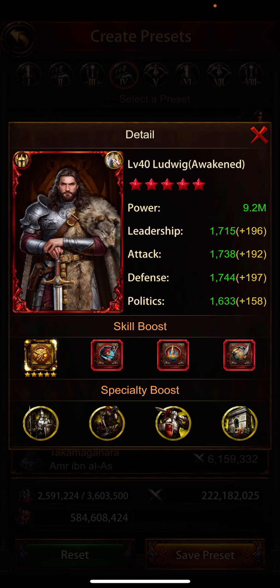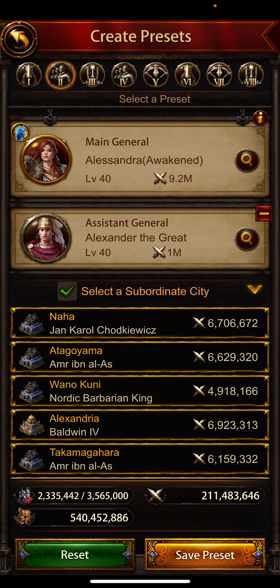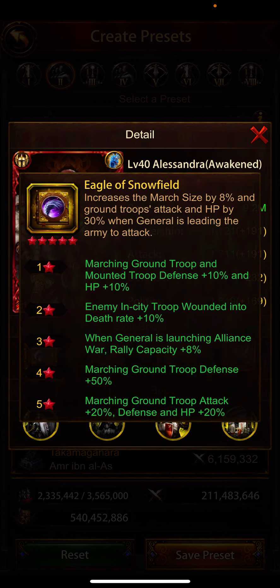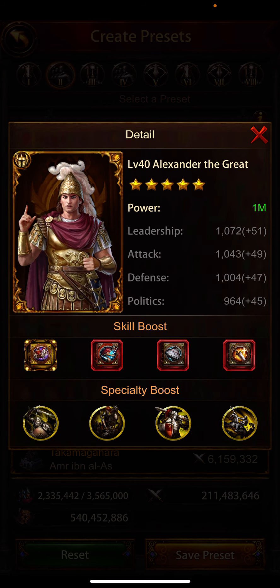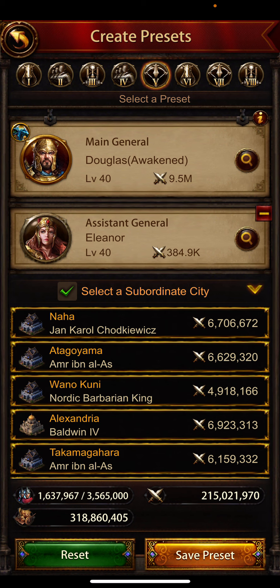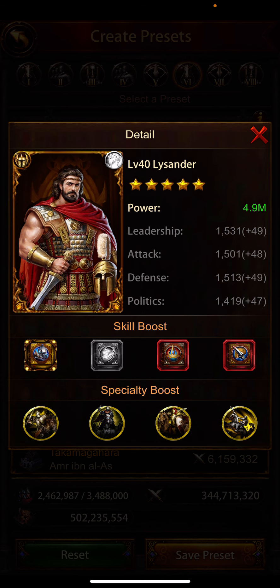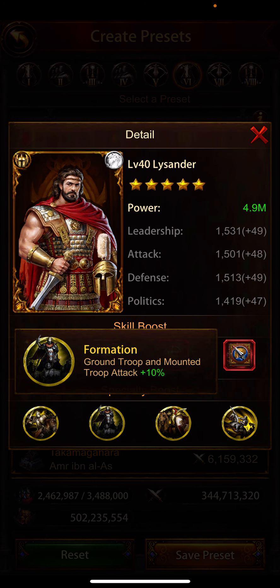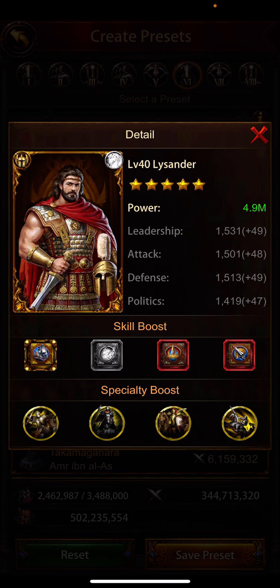Ludwig and Alexandra gives the highest buffs — fantastic. I think he needs to adjust the books a bit since the main skill should work with Ludwig and Alexandra. This first combo is for rally cap: 8% here. Yoon and Lysander are among the highest rally cap combos — 5% here and another 10% there, so 15% extra rally cap, and the main skill works.